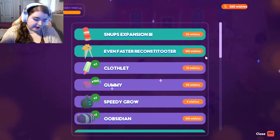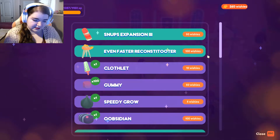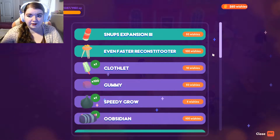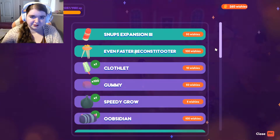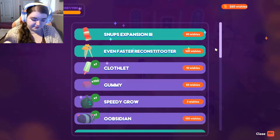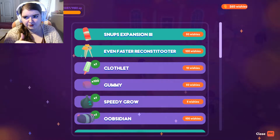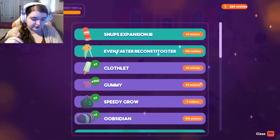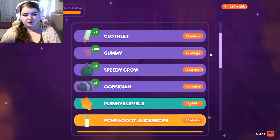I also got a lot of these — I actually wanted to go check out the shops. I bought some recipes, I got the bigger sprinkler, I upgraded Snups twice I think, which is the hair salon. And then coops can go up to level four, but I'm not gonna do that yet. Got more decor, I got clothing store expansion, so I haven't been in there yet.